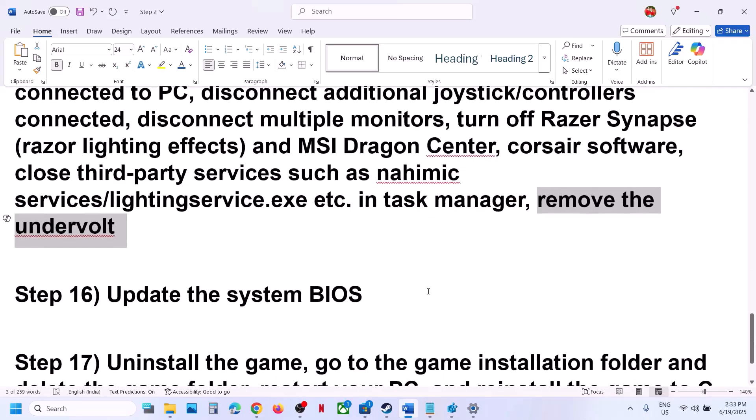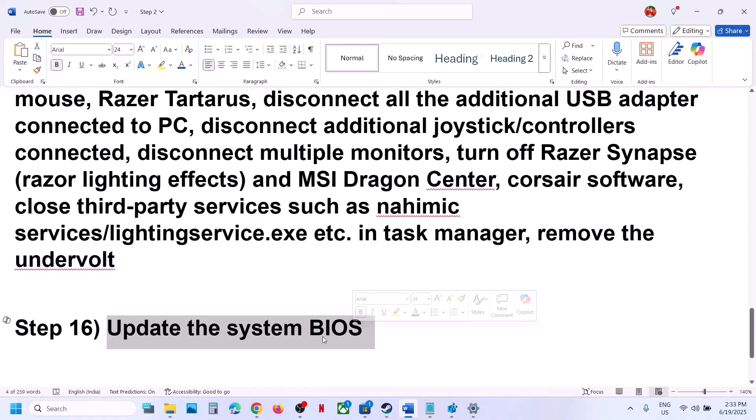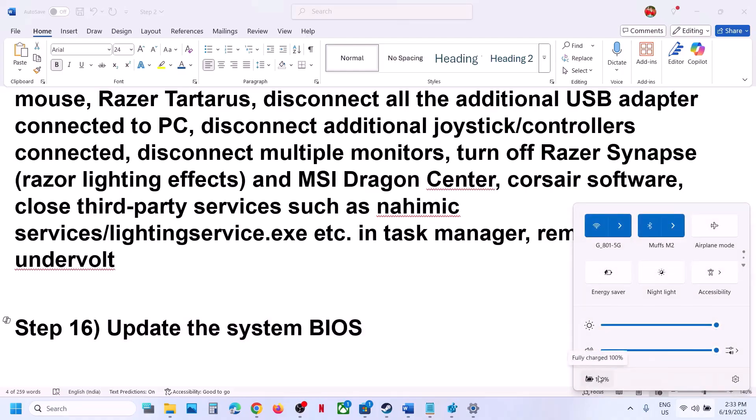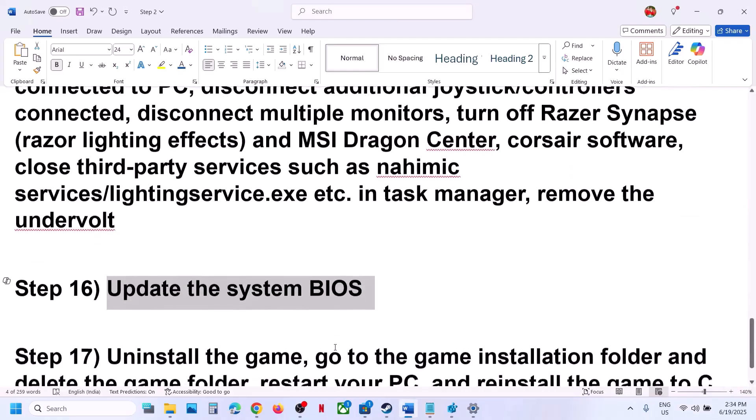The next step is to update the system BIOS. Go to your system manufacturer's website — Dell, Lenovo, or whichever brand you have — select your model number, and install the latest BIOS. For laptops, make sure the battery is above 10% and the AC adapter is connected. During the BIOS update your system will restart; do not unplug the power cable. After the BIOS update, log into the computer and launch the game.